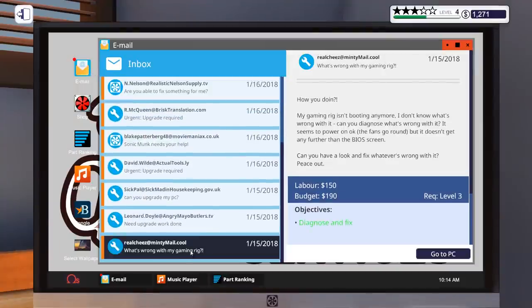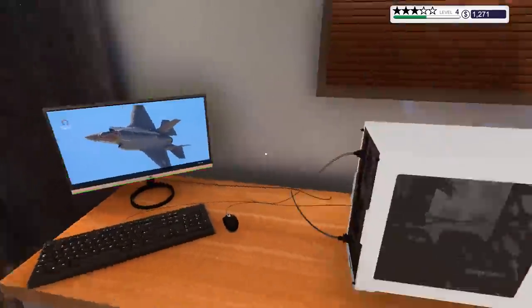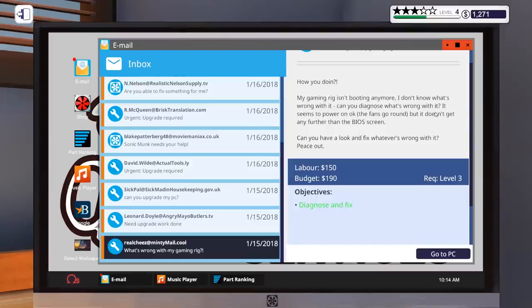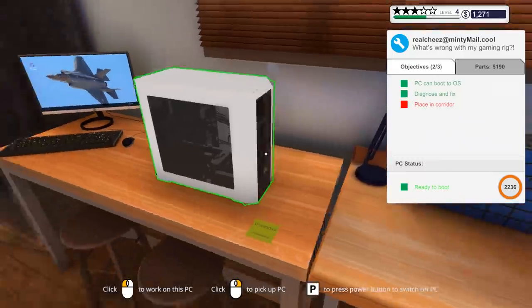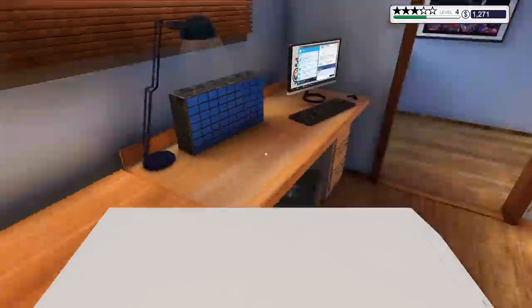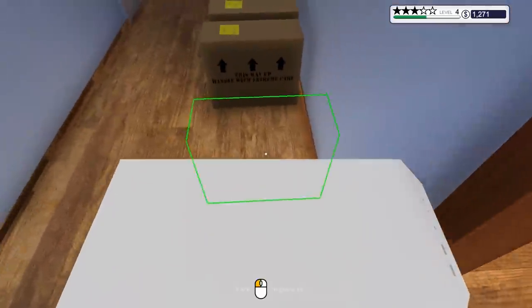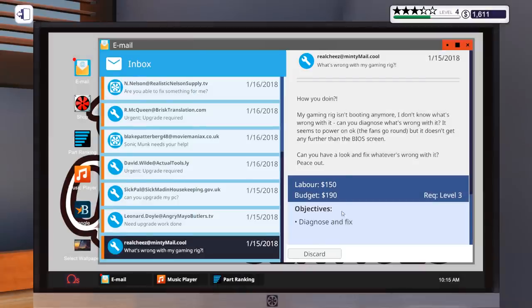Back to email — definitely that one, it's powering up now. The customer asks: 'The fans go around but it doesn't get any further past the BIOS screen.' Apparently when I removed the CPU the front fans got removed too — I didn't notice. I checked that these fans were going but I didn't see the other ones. Hopefully that's a good job. Five stars — excellent!